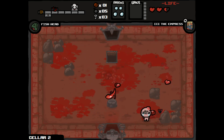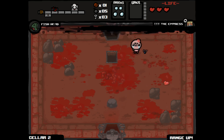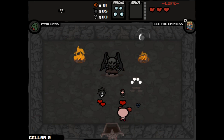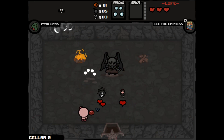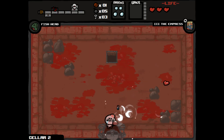We took damage right there at the end but it doesn't matter. We got our range up. Let's see what our deal with the devil is — Guppy's Paw and Guppy's Head. I don't really feel like taking any of them just because I don't really have a lot of health right now.